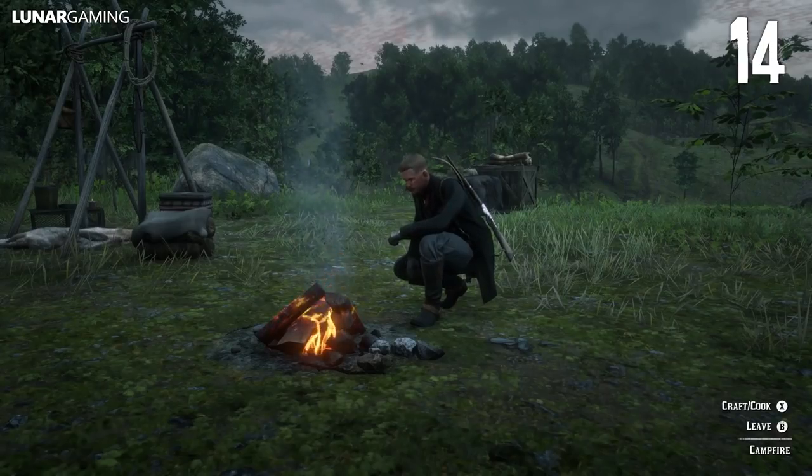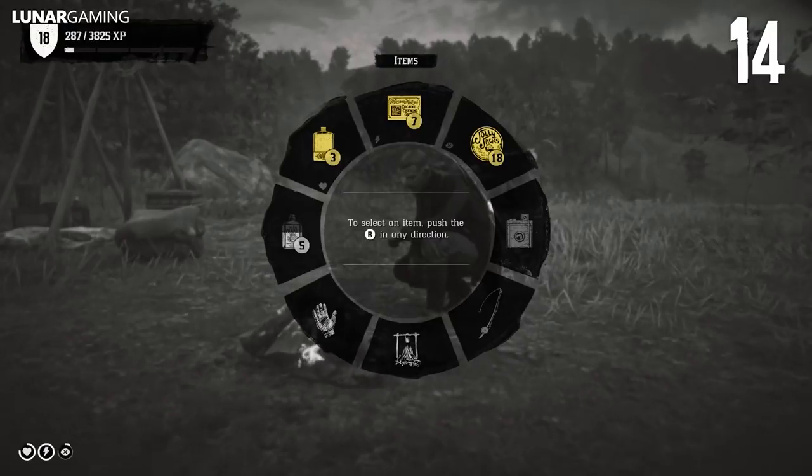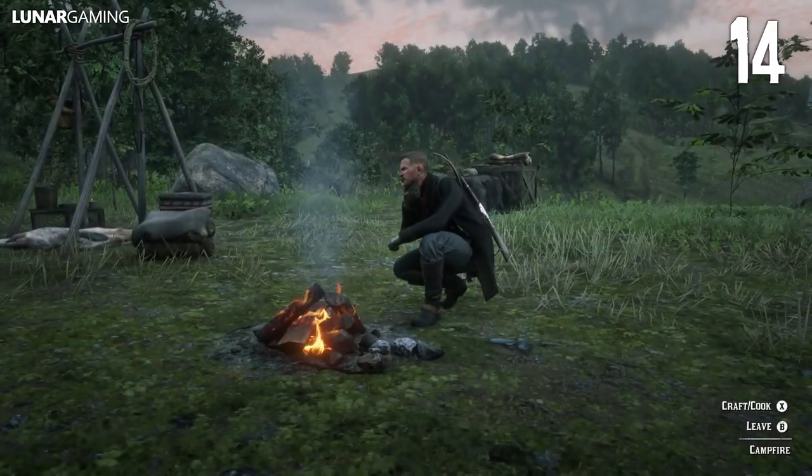To regenerate your cores online, head to your camp and rest at the campfire. The rate of recovery depends on how upgraded your camp is, and having fuller outer cores restores health faster.